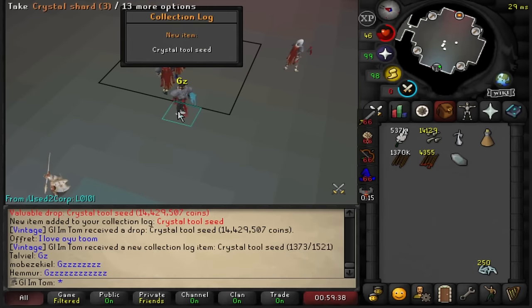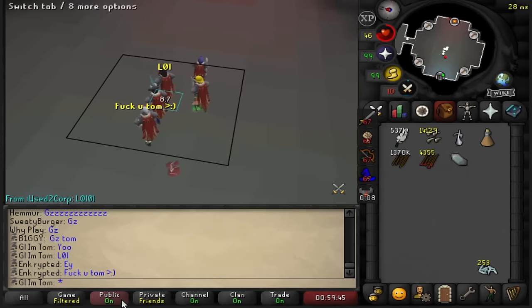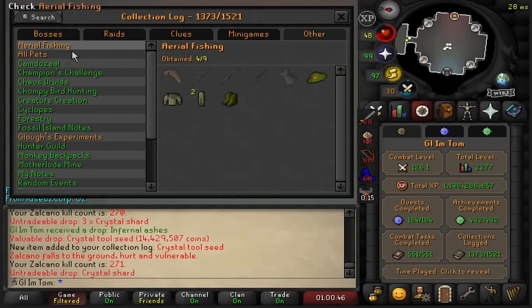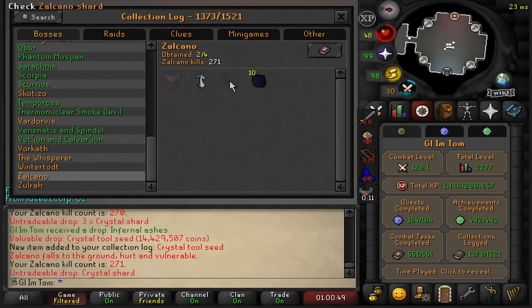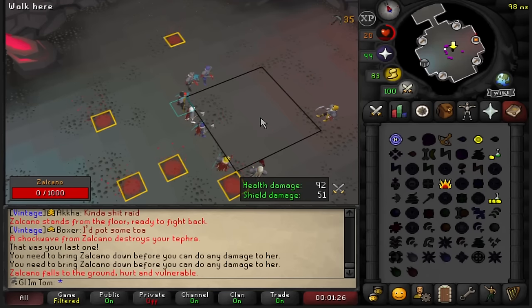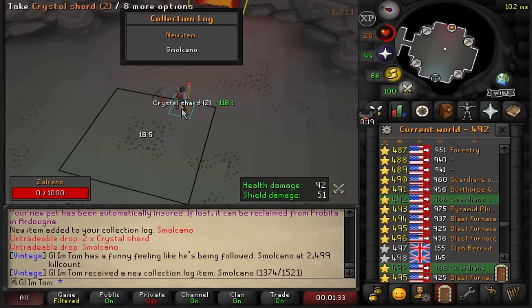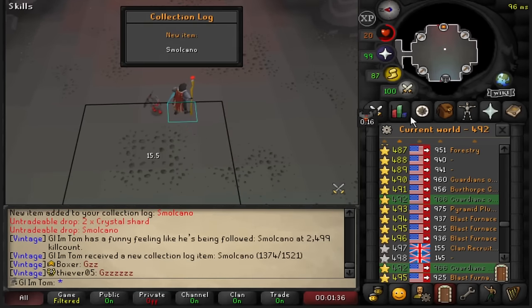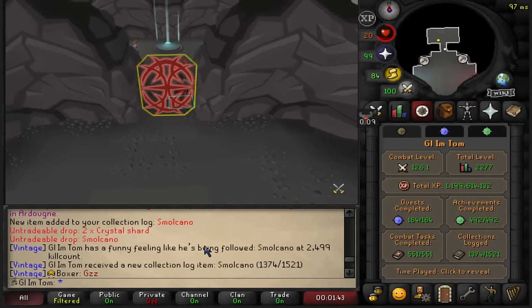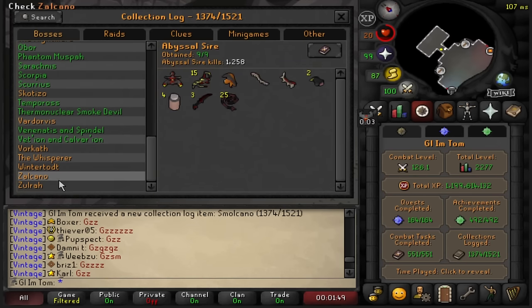Nice — that is a Crystal Tool Seed. I can actually upgrade my pickaxe now. Let's lock up the log real quick — just missing the pet and the shard here now. It's good because you can mask those items. We actually got it! Small Zalcano pet, let's go. Just over the rate as well, 2.5k KC almost. Let's check the log — just missing the Zalcano shard now.